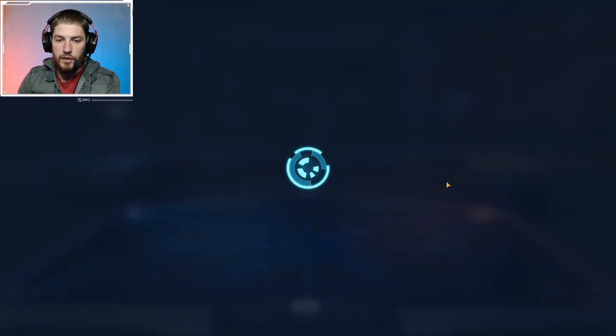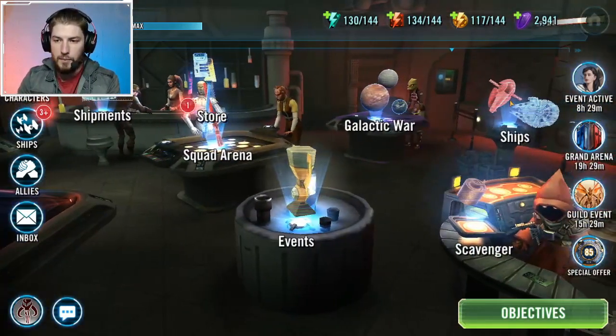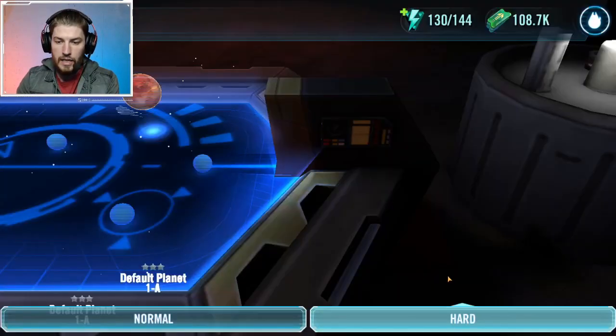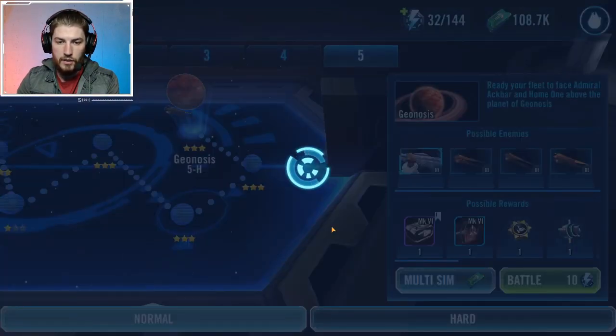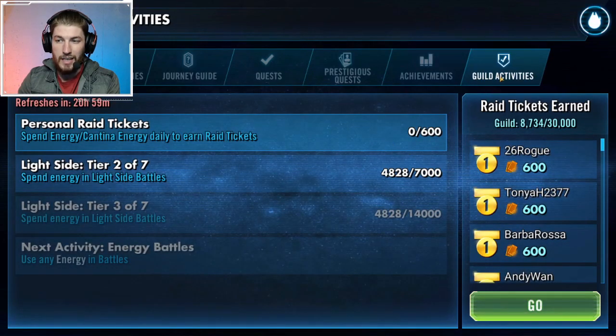An important thing to keep in mind: only three things go towards that 600 — dark side battles, light side battles, and cantina battles. That does include ship battles. If you click and do some battles here, you can see I was at zero before, and when I click back on objectives I'm still at zero.